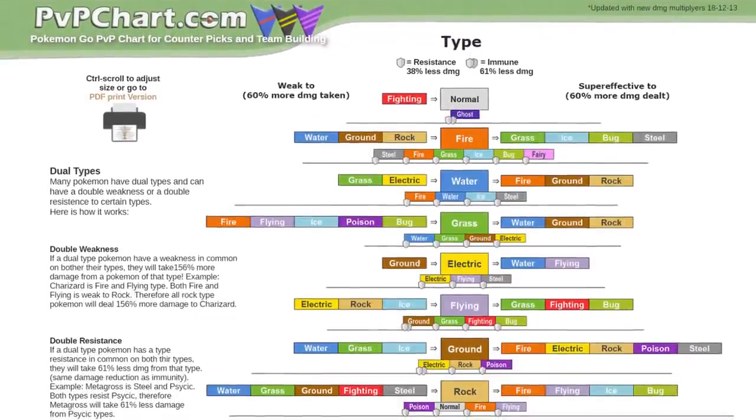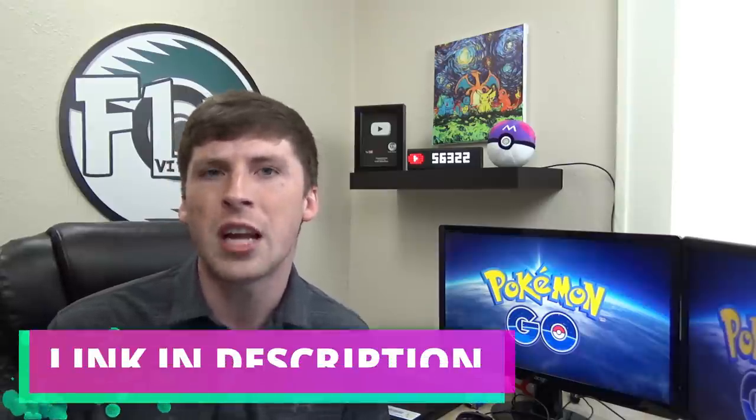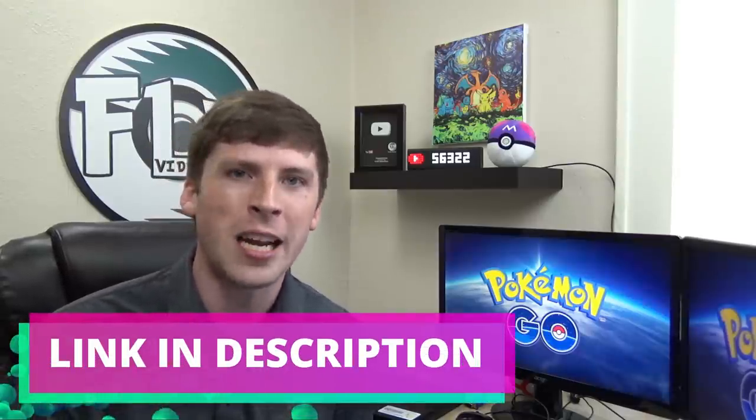As far as resources are concerned, I have two things I want you to take away. The first is from a website called pvpchart.com. The owner reached out to me stating that they created a really cool infographic showing all of the weaknesses, everything you are strong against, as well as the resistances, in a neat little picture which I think is super helpful. Make sure to go to that website, get yourself that screenshot, or you can even get a printable PDF if you want to have a physical copy.